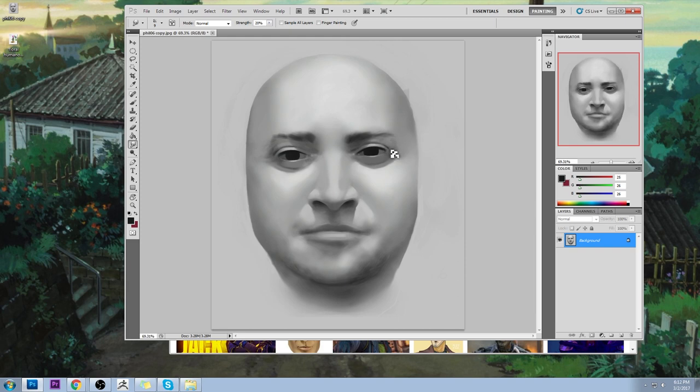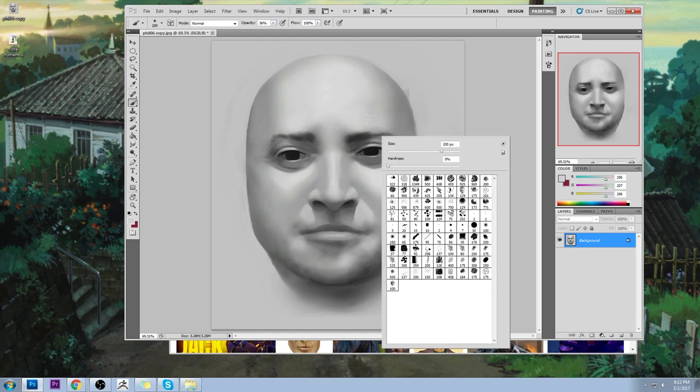Who here has been using the smudge tool in their work? I'm introducing some more highlights up here and around the nose — he's got a pretty good nose. The highest point of the nose gets a little bit of shine. Moving to the eyebrows, giving them some shadows. 'I'm a smudger since I saw your videos.' Good, very good.